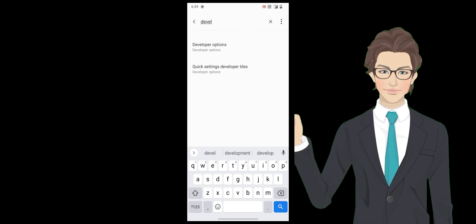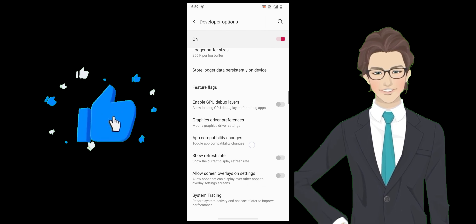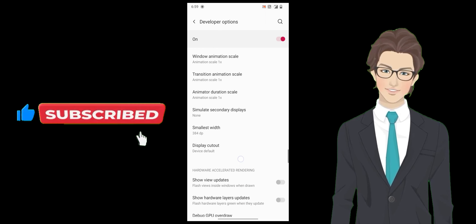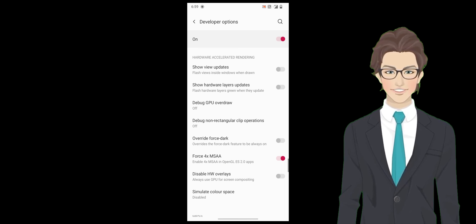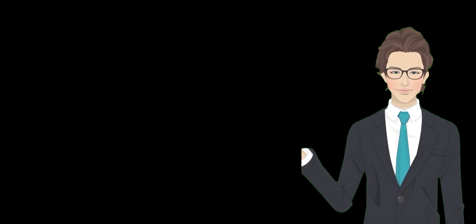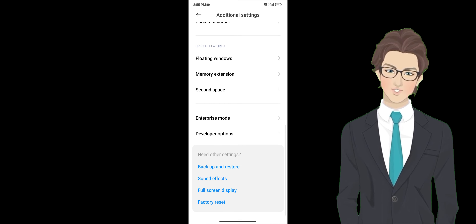Tip number 1. In your phone, go to settings and search for developer options. Select it. After selecting, please scroll down until you find debug GPU overdraw. There, you will find three options — make sure to keep it off. This will help you play BGMI smoothly.